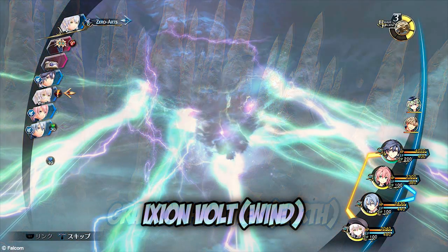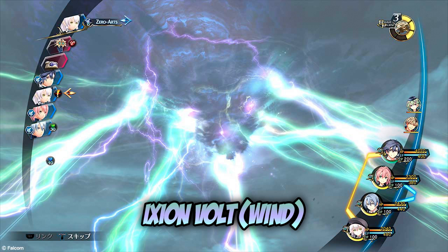Let's move to the last one — Ixion Bolt, the Wind art. It says: an attack that covers a group of enemies with a dark black cloud of thunder that strikes them with lightning. It has a high probability of inflicting the seal status ailment. As you guys can see, it looks like a vortex — like a hurricane coming from the sky with lightning shooting out of it. It was crazy.